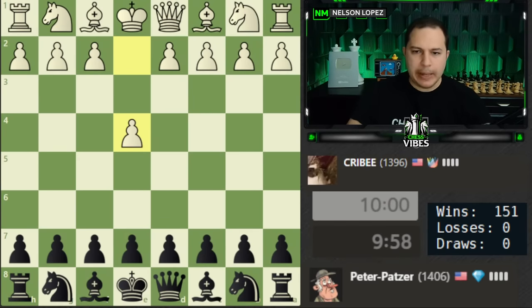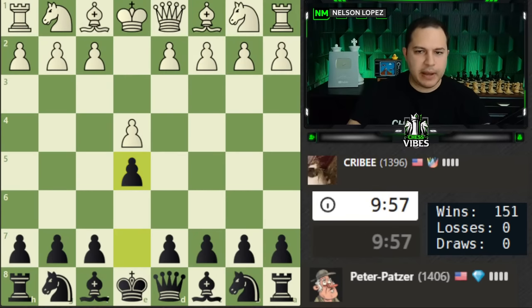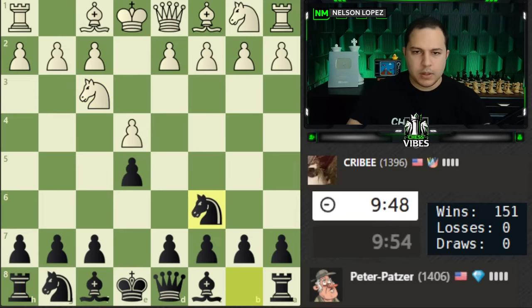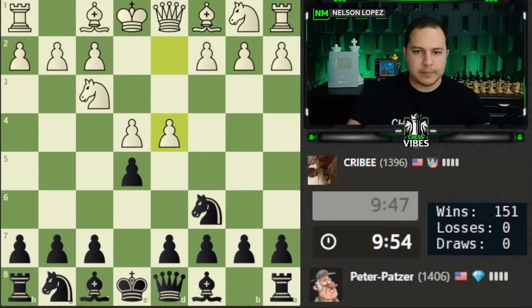Hey guys, welcome back to the rating climb. We're going to 1425 today. Let's play e5, just get a pawn out there in the center and see what our opponent's going to do. They're attacking, I'm defending — nothing crazy here. We're going to see a Scotch.